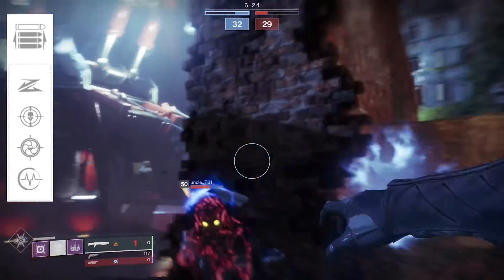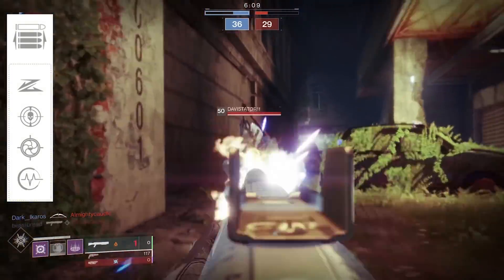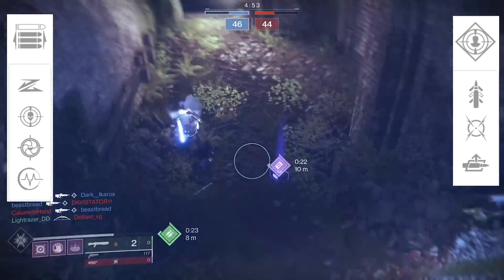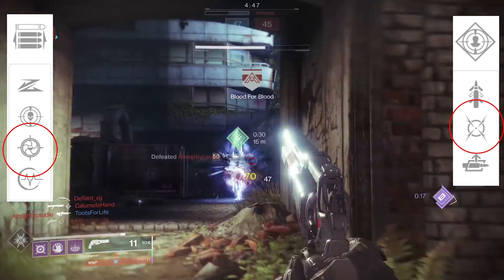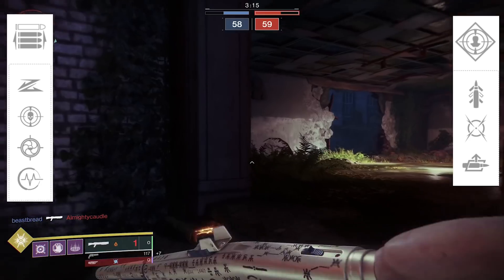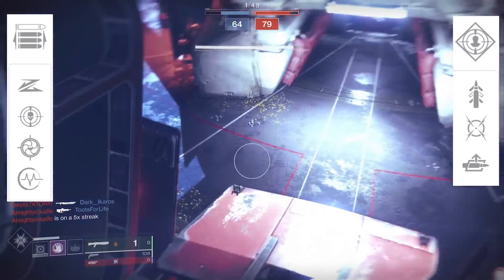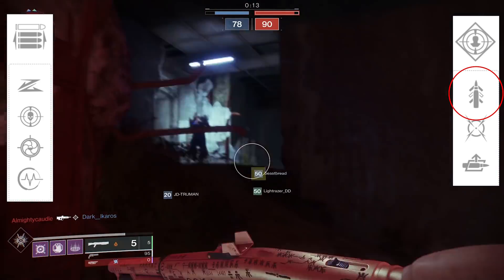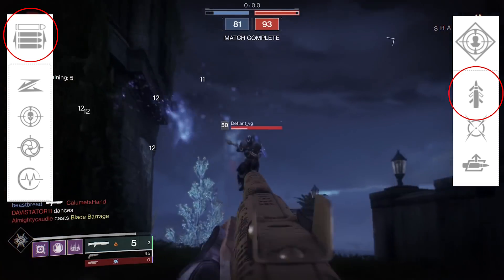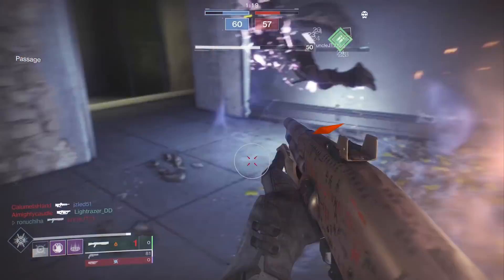Let's talk traits. On the left we have opening shot, slide shot, threat detector, snapshot sights, and pulse monitor. On the right we have rampage, quick draw, moving target, and auto-loading holster. Some of these traits synergize really well together. I'd love to pair snapshot with moving target — being able to aim down sights instantly lets you take advantage of moving target's extra target acquisition and movement speed while aiming. If you're playing purely defensively, quick draw is what you need, and opening shot with quick draw together would be nasty.